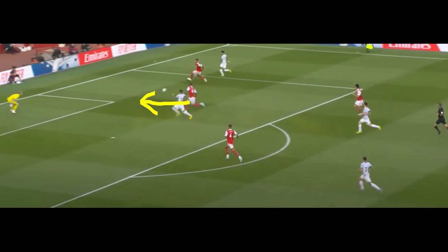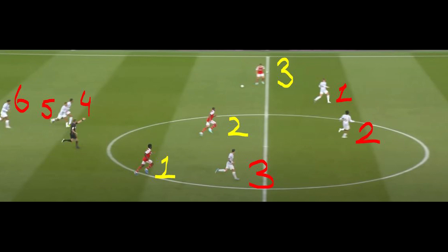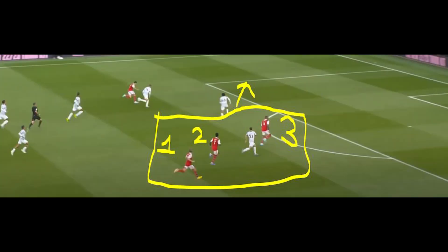Arsenal's second goal came from a fast attack after the ball was caught again. You see where Saka was at the beginning of the attack. When the first pass is made, Liverpool does not seem to have a defensive problem at first glance — Arsenal appear to be attacking 6 against 3. The three from behind are matched against their opponents, but Trent leaves his man to help Henderson.